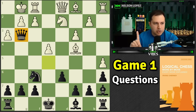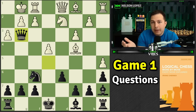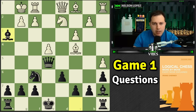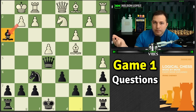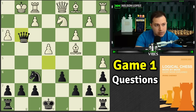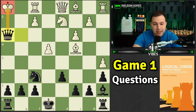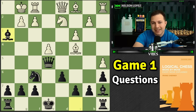The problem with queen to g3 is it doesn't create an immediate powerful threat. Yes, you're bringing the queen close to the king, and yes, you're threatening to take a pawn, but other than that, white is basically free to do whatever they want — any move on the board is fair game. That means you have to consider all of these possibilities. Compare that to bishop takes h3, where there's really only one move that makes sense for white: you've got to take the bishop, otherwise you just lost a pawn in front of your king for no reason.